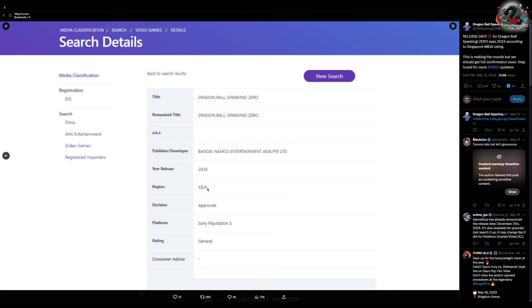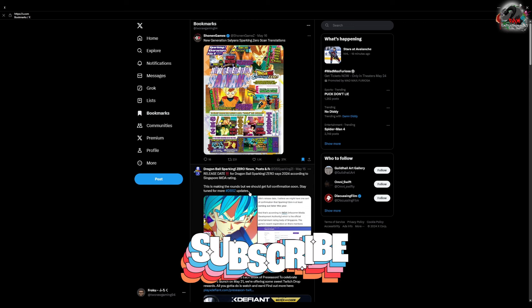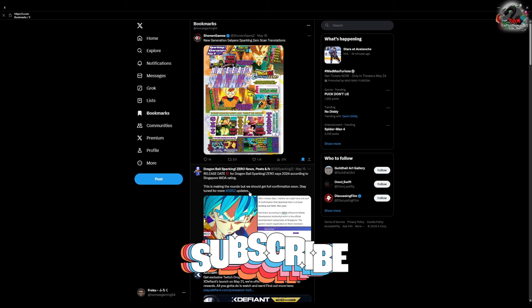We are looking at a 2024 release. A few months back I did a video covering a heavy rumor that the game would release in October 2024 — fall of 2024 — which makes a lot of sense because Dragon Ball Daima is also coming in fall 2024. You'd want to capitalize and release both within the same time period so people have an anime to watch and a game to play.